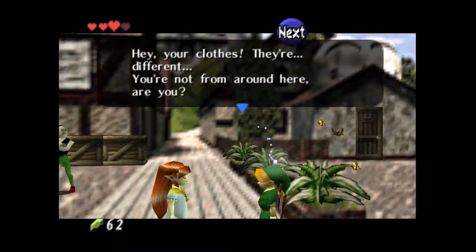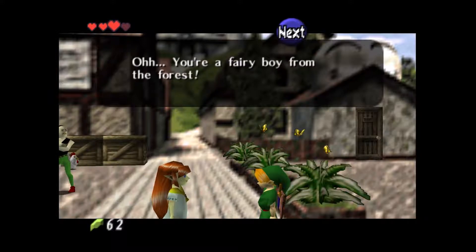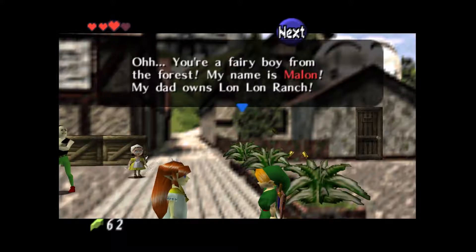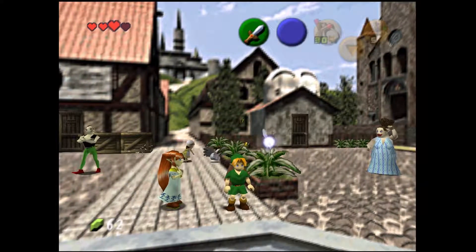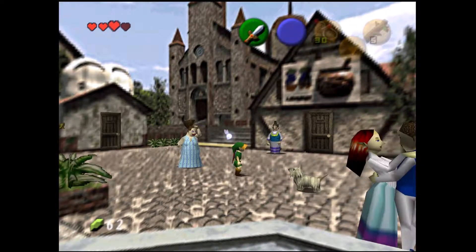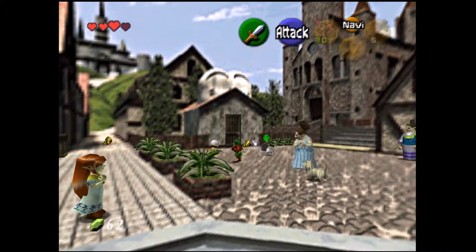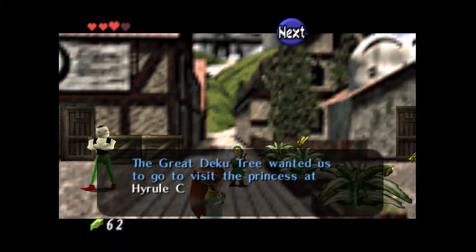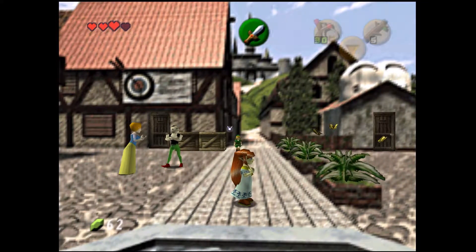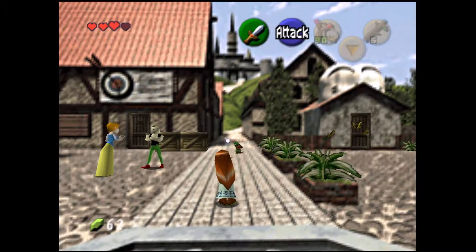She says our clothes are different and we're not from around here — we're a fairy boy from the forest. Her name's Malon, her dad owns Lon Lon Ranch, and he went to the castle to deliver some milk and hasn't come back. I just realized I've given everyone a southern accent so far and this little girl lives on a ranch and I didn't even think to give her some southern charm. Navi says the Great Deku Tree wanted us to visit the princess in Hyrule Castle, so let's get going.